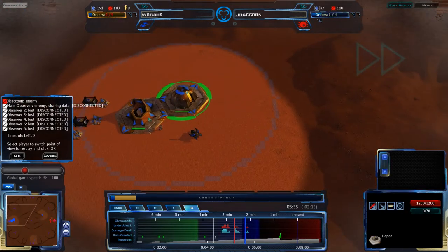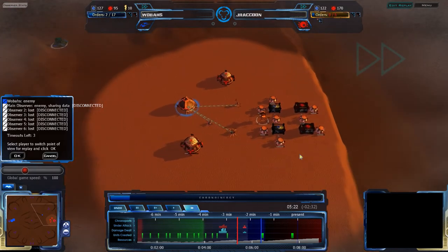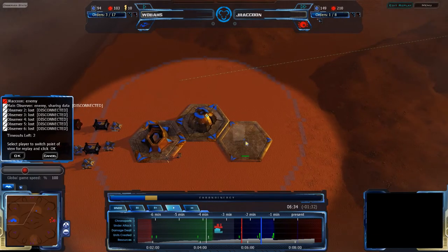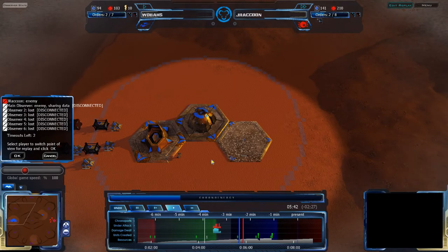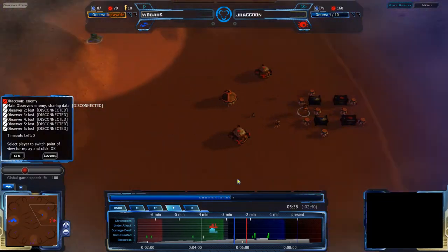Wobas might have a chance to get out of this, but it's gonna be a tough uphill battle. J.Raccoon is doing quite well right now - he's very quickly going to get Advanced Structures, then Aspire and Pharopods. Wobas, on the other hand, looks like he might be trying to get an Aerial Control Center, and I would not recommend doing that. I'd recommend getting some Teth Pulsars, staying at Depot, getting Teth Pulsars, building up an economy, and trying to just stay alive.